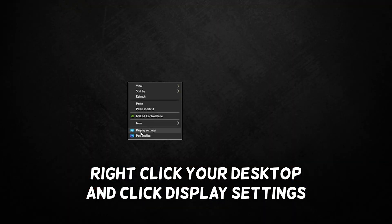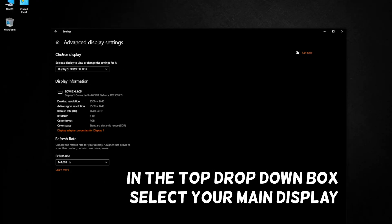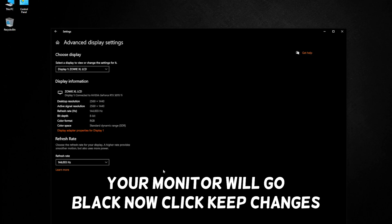Right click your desktop and click Display Settings. At the bottom, click Advanced Display Settings. In the top drop-down box, select your main display. At the bottom, if it isn't set to the highest refresh rate, select the highest available. Your monitor will go black — click Keep Changes.